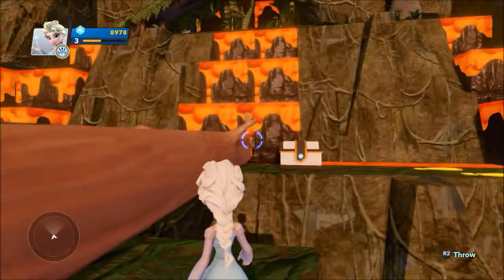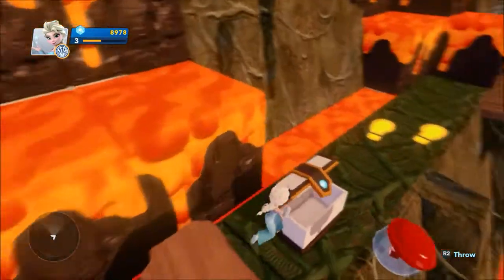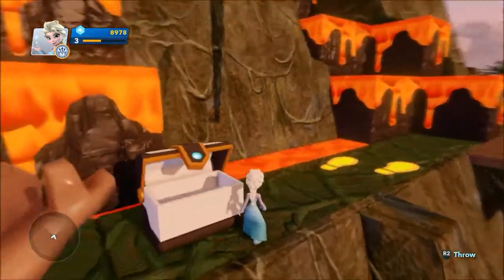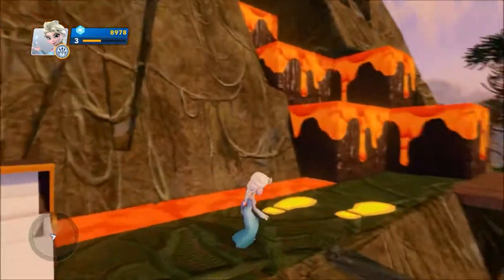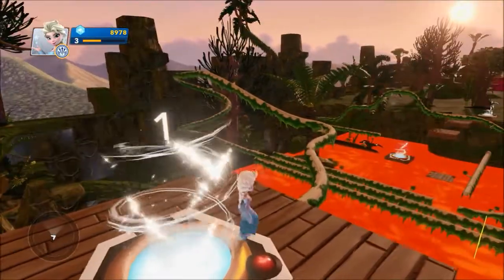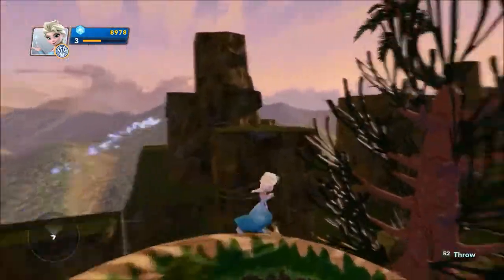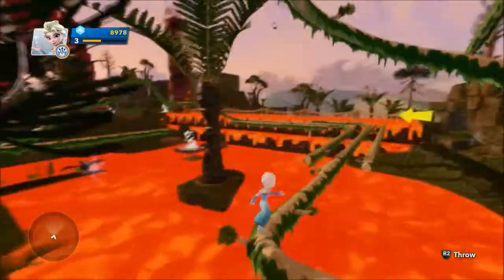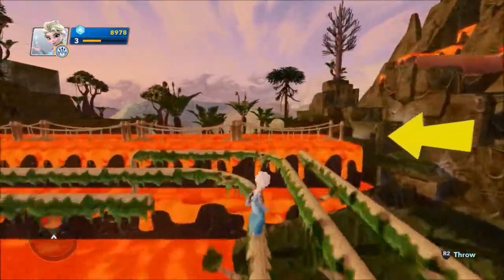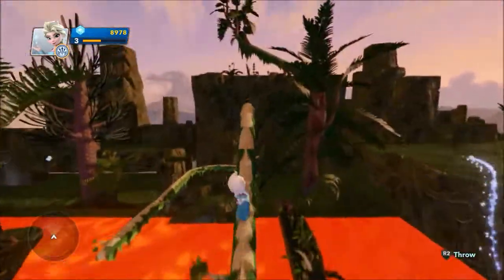Let's get this treasure chest first — I need to break it open. It gives us a little capsule, neat. Okay, so we can't go up there and can't touch any lava. We will go here, and this I believe is a checkpoint. All right, grinding on the rails, throwing snowballs — let's go this way, yes, continue on. More snowballs.